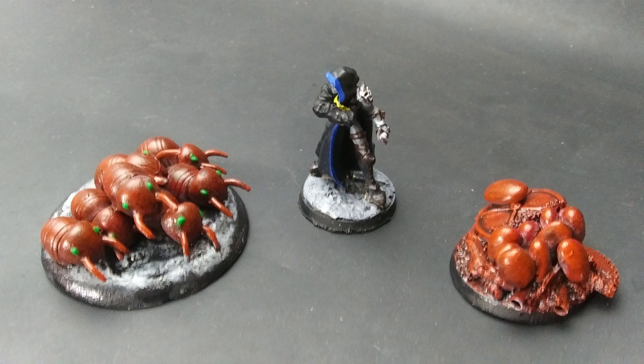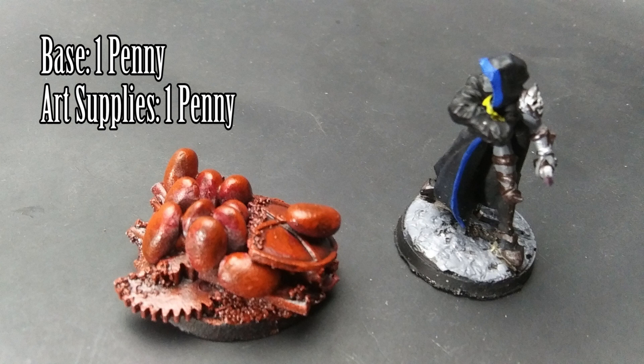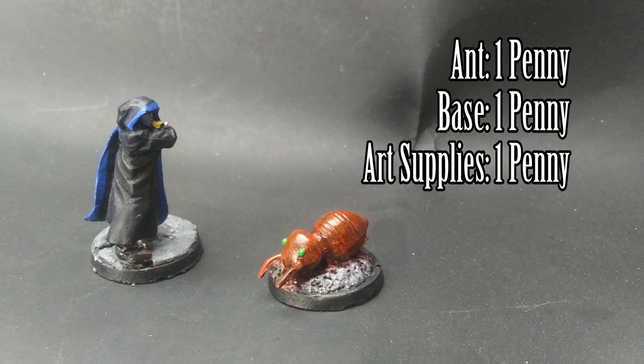I use this for rust monsters, but you could use these eggs and grubs for nearly any insectoid monster or stat them as something else completely. You can swap out the scrap pile nest for mud, straw, or even bones and change the color scheme to whatever you want. Cost is very good: for the rusty nest, a penny for the base and a penny for art supplies — so two pennies each, or 50 nests for a dollar. For the grubs, seven pennies for the ants, a penny for the base, and a penny for art supplies — nine pennies each, or 11 swarms for a dollar. For the single grub, a penny for the ant, a penny for the base, and a penny for art supplies — three pennies each, or 33 grubs for a dollar.